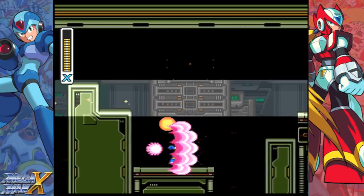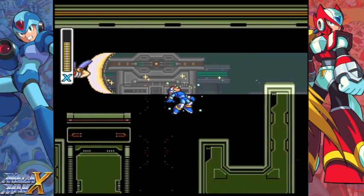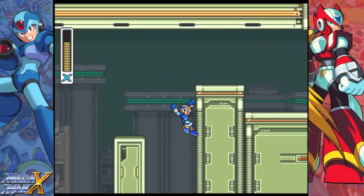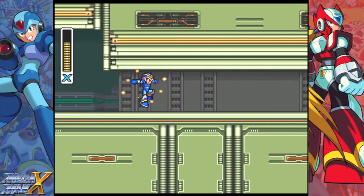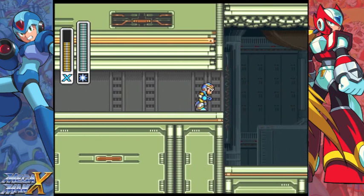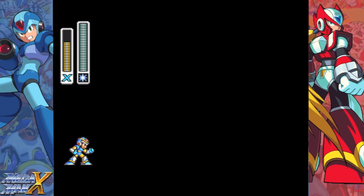Those enemies that rush by are really annoying at the start because they don't come out randomly — they only appear in certain places as you go across the corridor. Time for the boss: Spark Mandrill. This boss is weak to the Shotgun Ice, which is the weapon from Chill Penguin, which we took earlier.